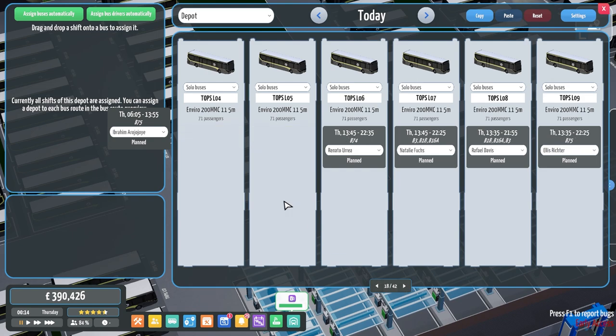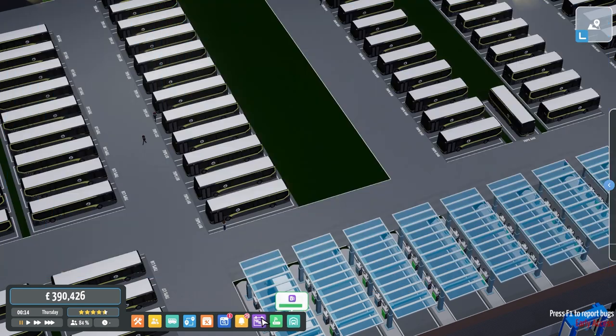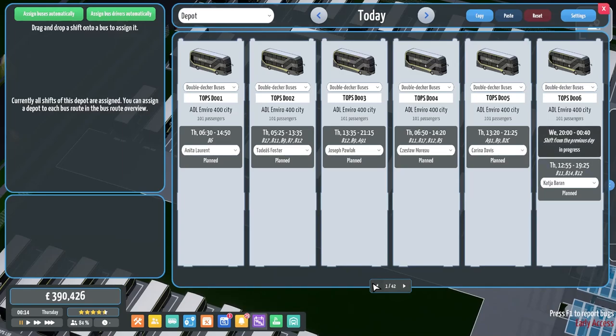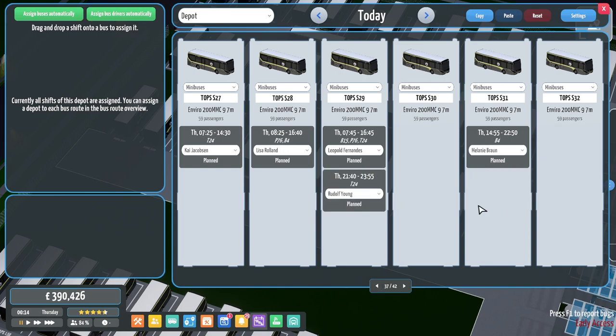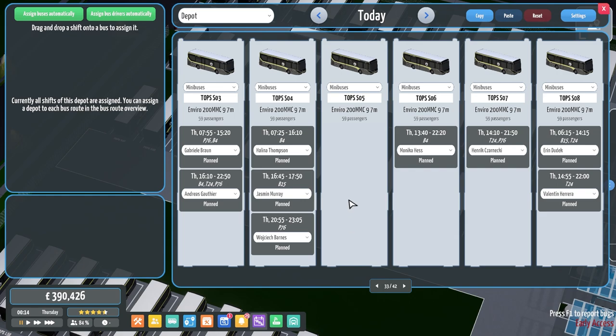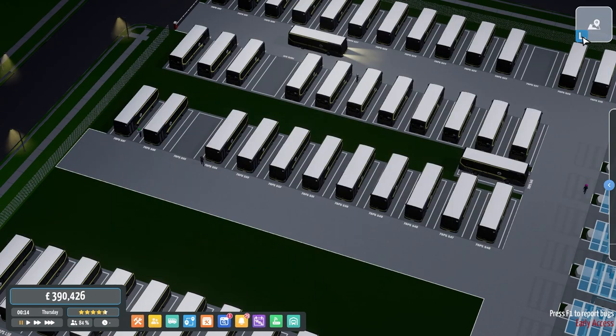We're back — I managed to get them all done and we still have five buses left, so all the short wheelbase slots are done. Great, all the buses are in. Let's just see how many minibuses we have left — we've got two, three, four.